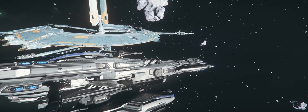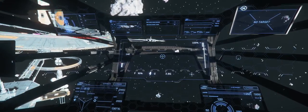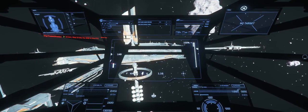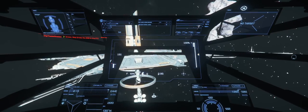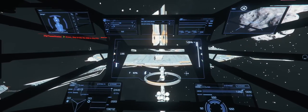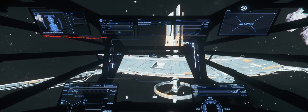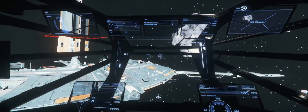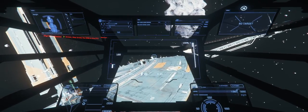I've only had experience using the transporter in the ARC Corp Area 18 landing area, but it does the same thing — it allows me to go from my hangar to any other hangar or landing pad. If you land at the ARC Corp Area 18 location, you'll be able to go to any of the docking bays or landing pads. I think that's pretty cool.